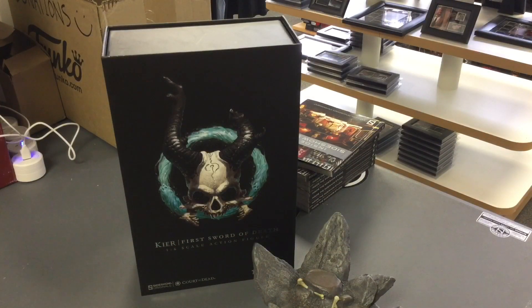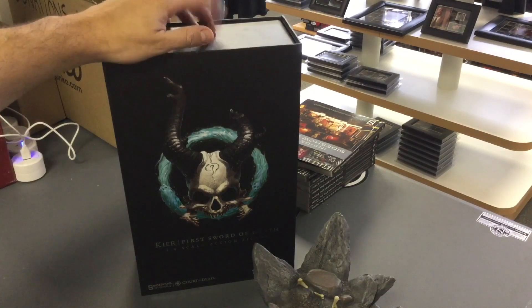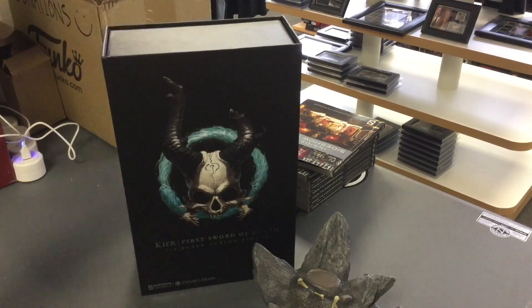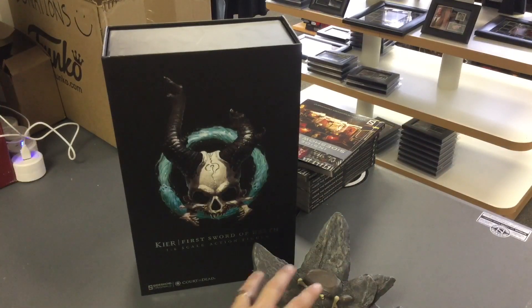What's up everybody, today I'm going to unbox Kier — I'm gonna do a little French twist on her name — Kier, First Sword of Death, 1/6 scale action figure. She's part of the Court of the Dead from Sideshow. This is the first 1/6 scale action figure they had in the Court of the Dead, so I just wanted to check it out.